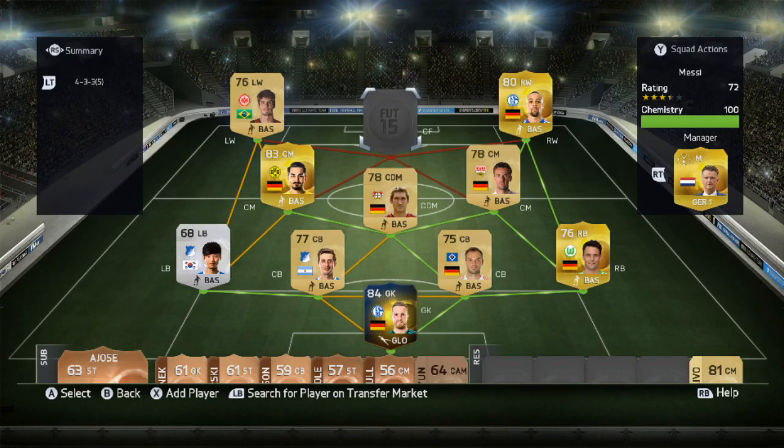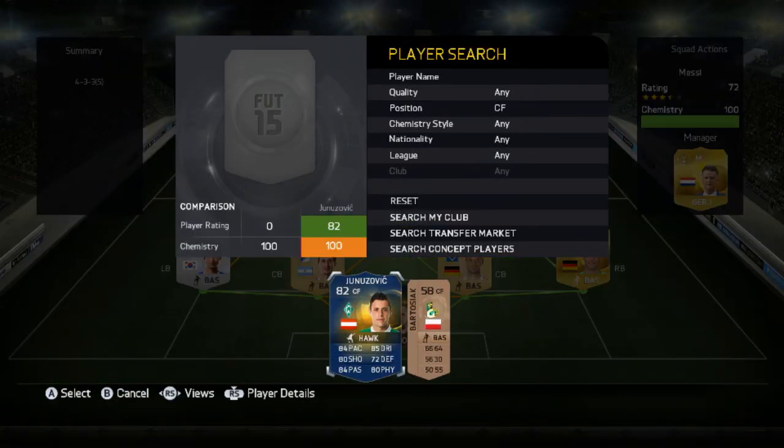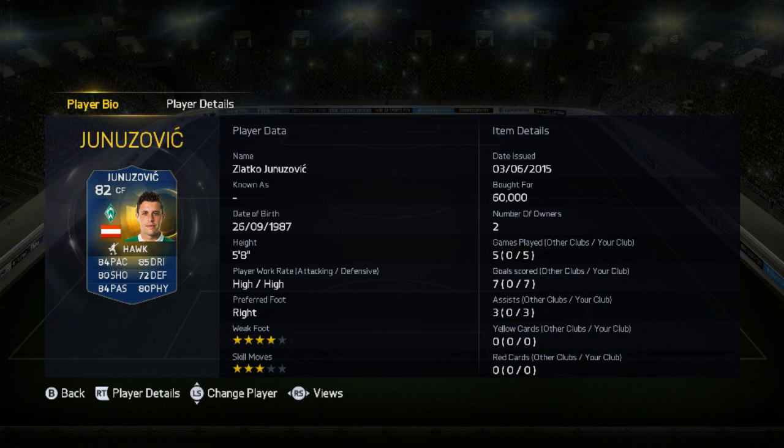Team of the Season Januzovic. As you can see, this is the team I put him in. It's got Team of the Season farming in goals, so it kind of gives away my next review. He's got an 82 rating. I put him in the centre forward position. He's got 84 pace, 85 dribbling, 80 shooting, 84 passing, 80 physical, and 72 defending.